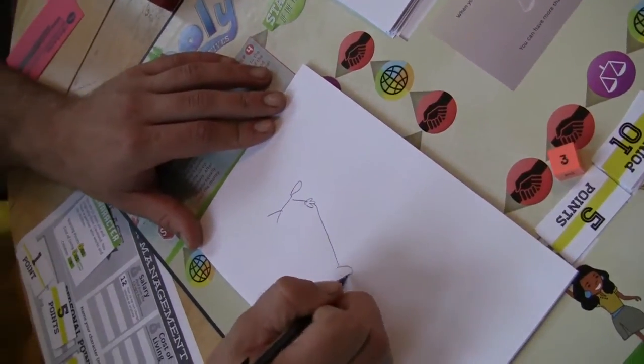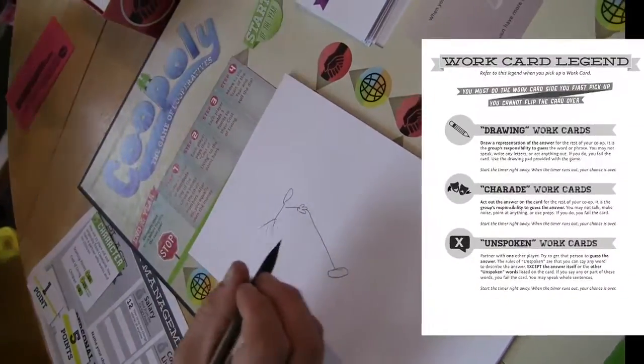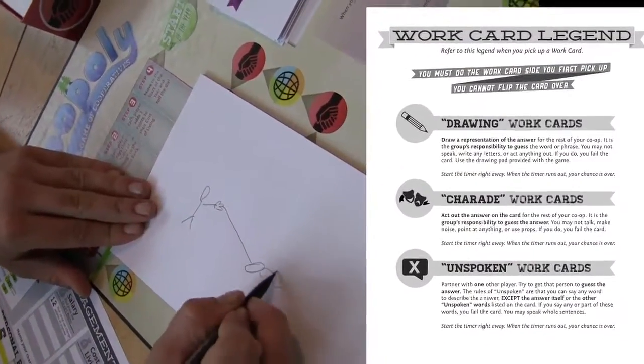Depending on the card you pick up, you will play a mini game of charades, unspoken, or drawing. Simple instructions for these games are on the work card legend. Refer to this legend when you pick up a work card.